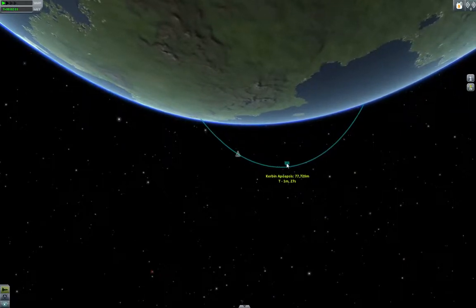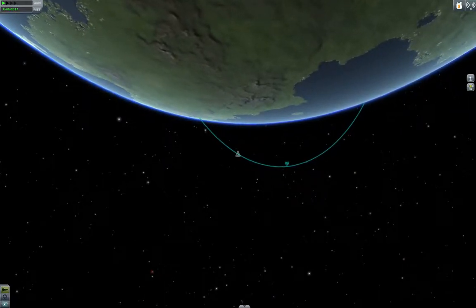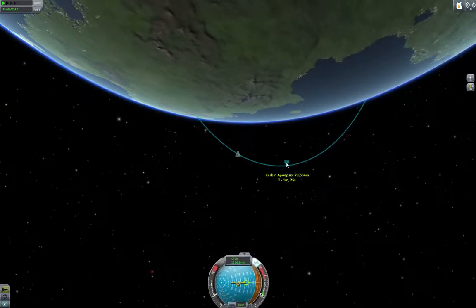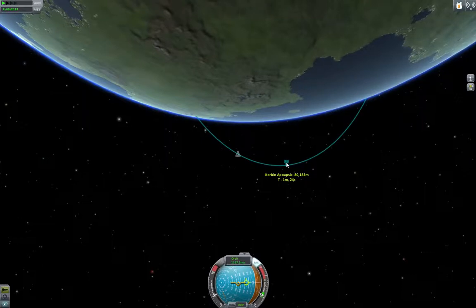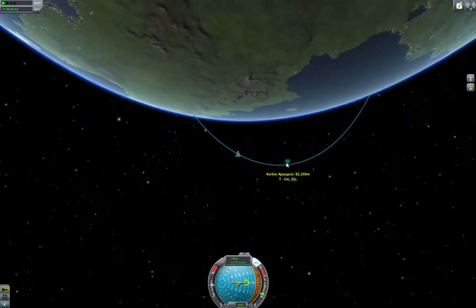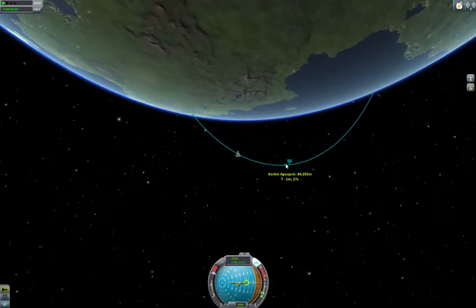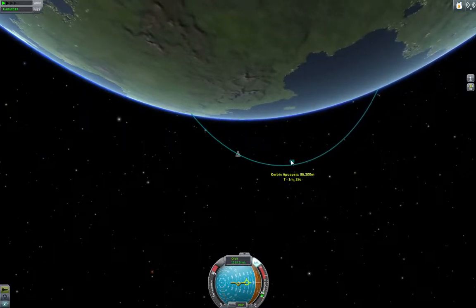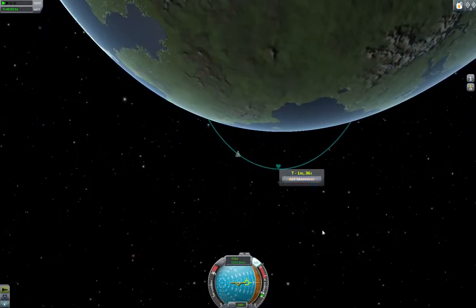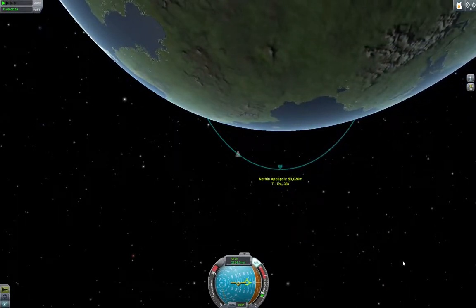Here we have our apoapsis. Our apoapsis is the furthest distance from the planet Kerbin, and it's not climbing very fast. We want it to get to about 100 kilometers, so we're going to throttle up to two-thirds — actually, we can go ahead and throttle up all the way. When you mouse over the apoapsis you can see it, and if you want to make it stay on the screen, you can just click on the little tag.